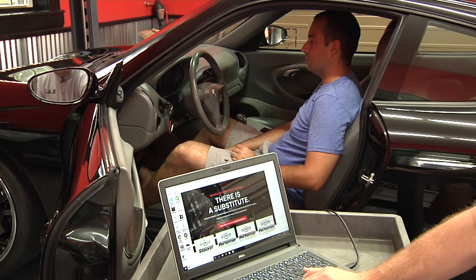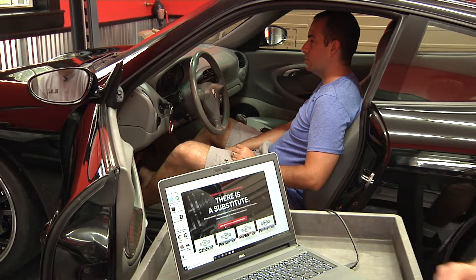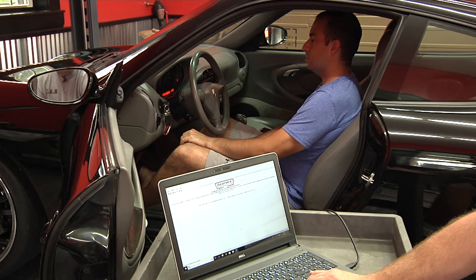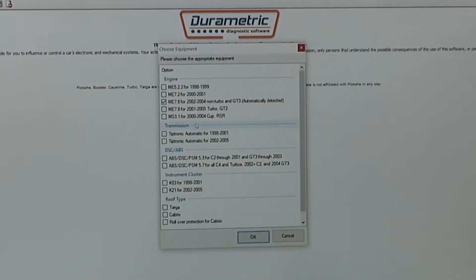The interrogation of the ECU for the procedure using the Durametric — a very common enthusiast-based tool that also has a pro version that shops can use. I'm going to select the car we're working with. This is going to help us interrogate the engine's ECU, our engine control unit, our DME — the digital motor electronics — our brain. This car is a 2002, so it's the ME 7.8 for 2002-2004 non-turbo and GT3 models.